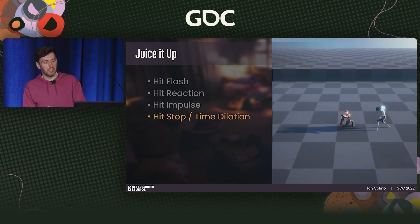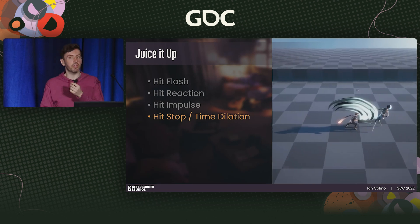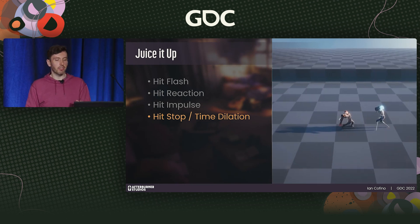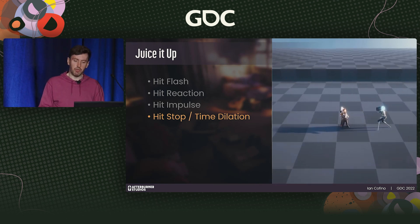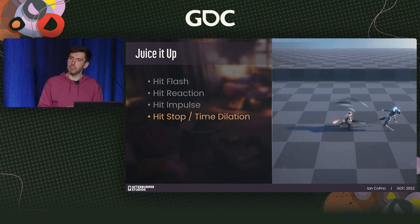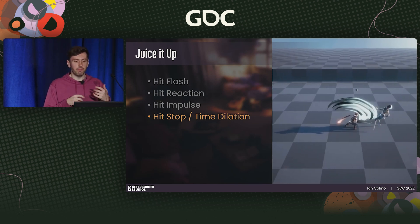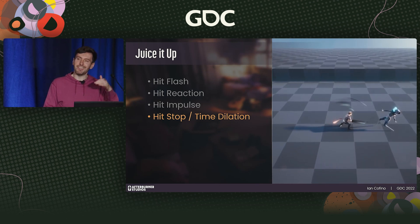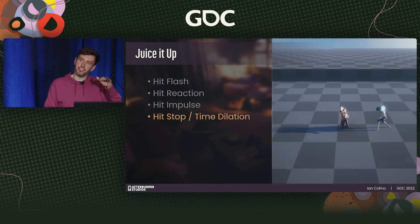Hit stop and time dilation: hit stop was first popularized with fighting games. The most common form is when action freezes for a few frames at the moment an attack connects — it's been widely adopted by single-player games to emphasize the weight and strength of an attack. We use a simple hit stop that only applies for player attacks: we freeze the attacker and hit character at the moment of impact for about 115 milliseconds — roughly seven frames. We found it least disruptive to freeze just the characters while allowing visual components and camera to continue playing. We also use an authored curve to ease in and out of hit stop.